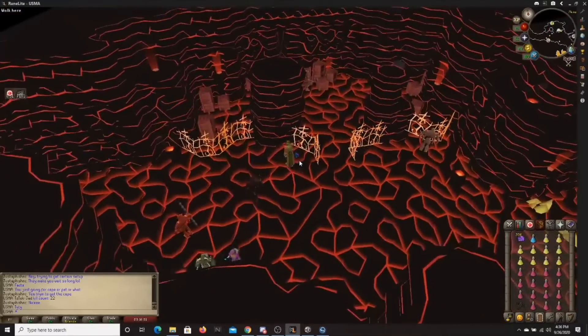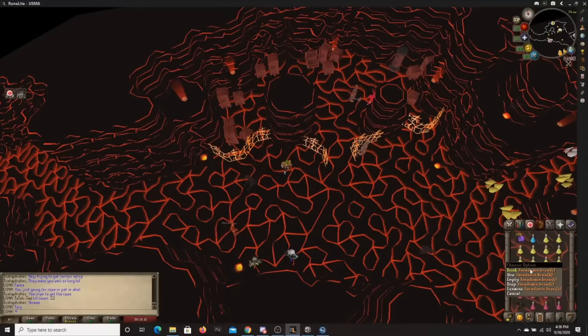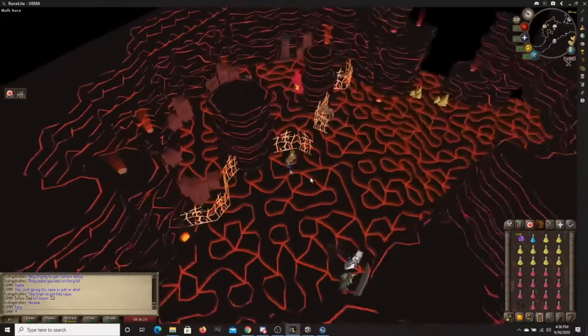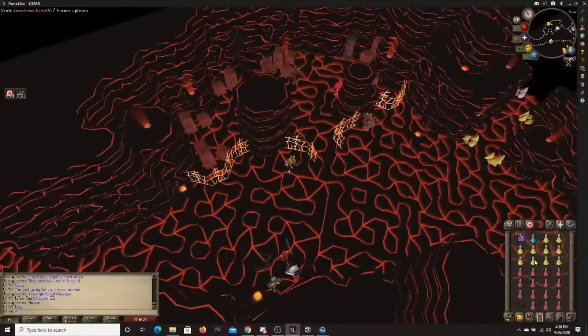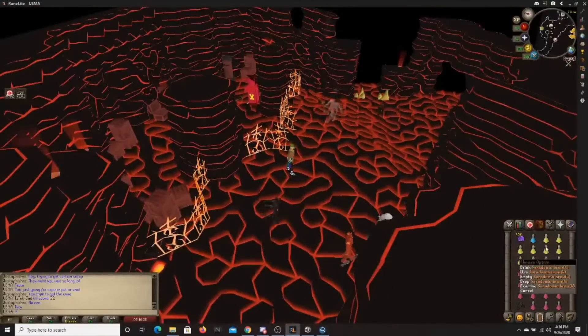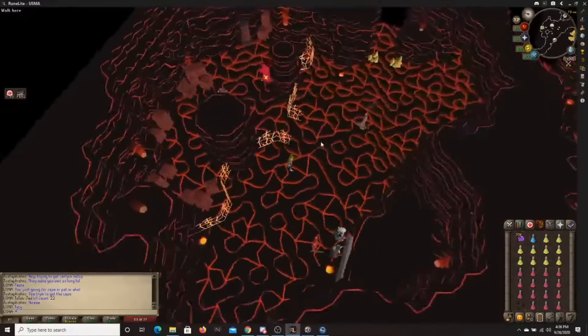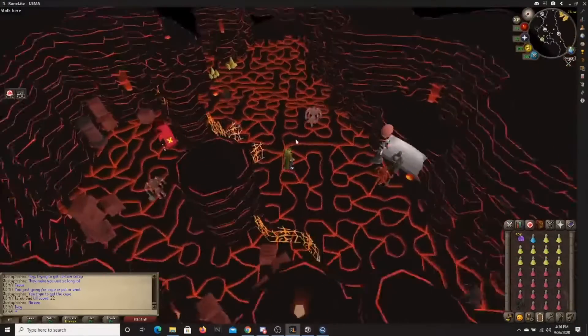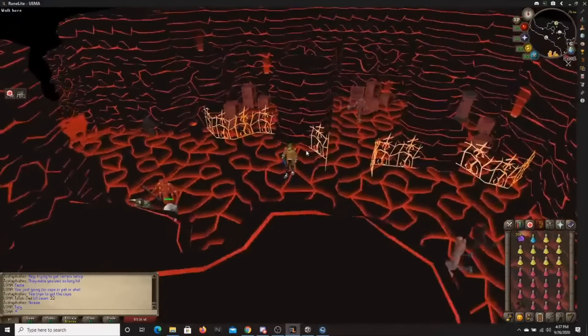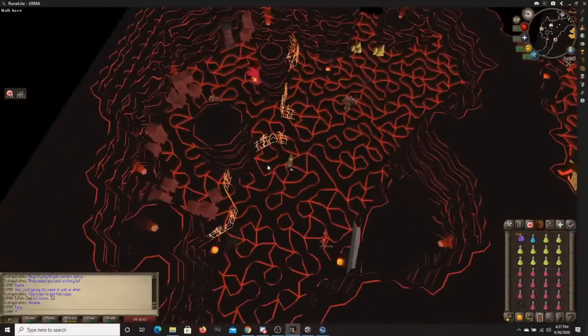For the inventory, it might be a little different for your first time. For your very first time going in, you should probably get rid of a couple restores and add on some brews — maybe half and half. Because what's going to happen is, you're going to end up drinking more brews than you need to just because you're messing up and learning the safe spots. So for your first time, instead of 10, bring maybe 12 to 14 brews and then the rest restores.